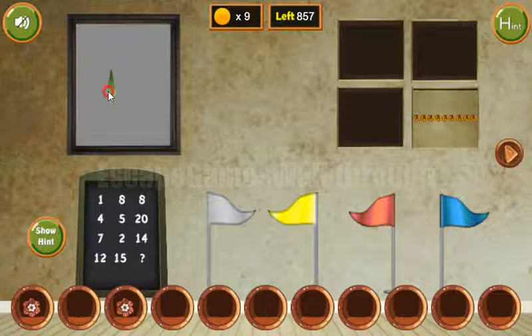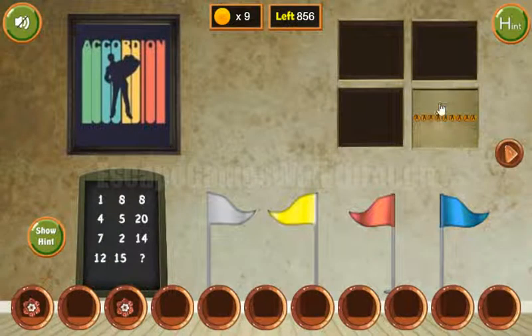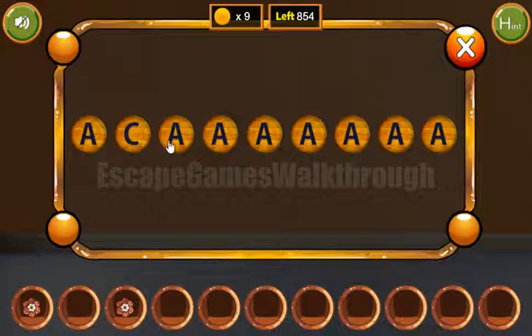Now with this rack we can wipe the frame here and get two hints. The first hint is the word that is written here: ACCORDION.